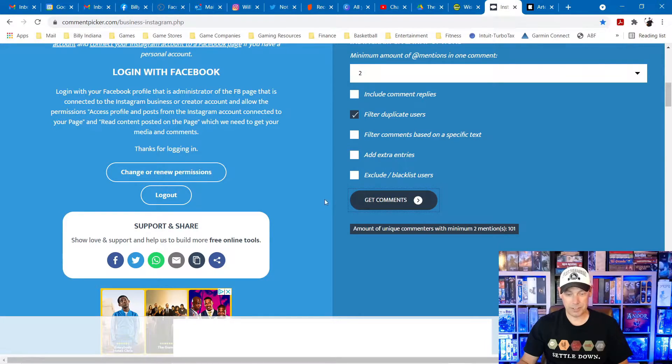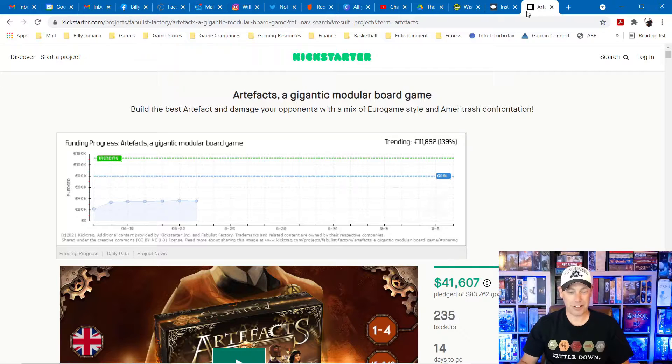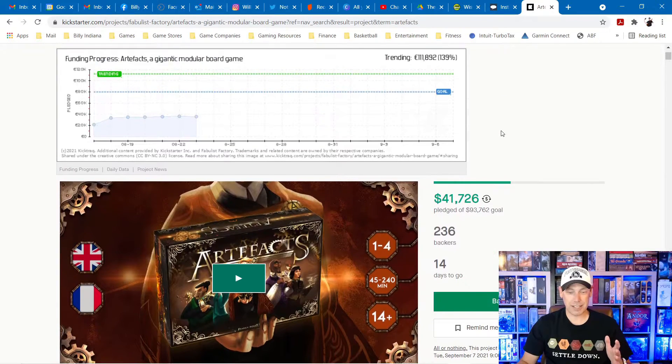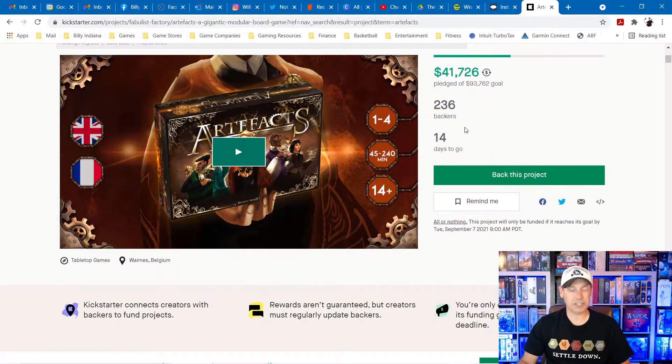101 unique comments — so 101 people eligible to win this all-in pledge of Artifacts. It's already picked, but let's quickly remind you before we draw the winner. Artifacts is this gigantic modular board game, and right now they're sitting at a little under 50% with two weeks to go, 236 backers, almost $42,000 raised.